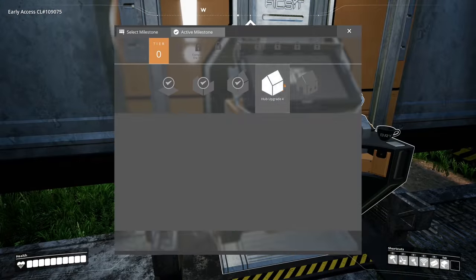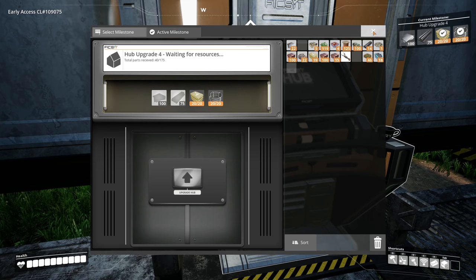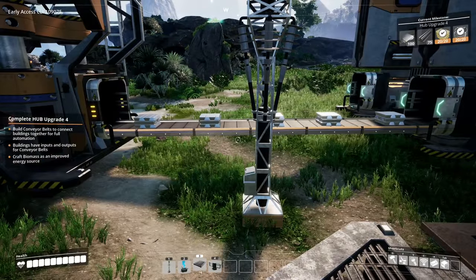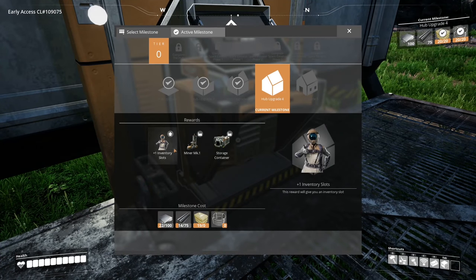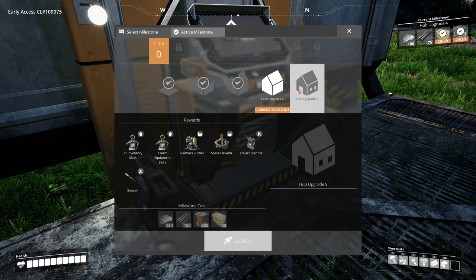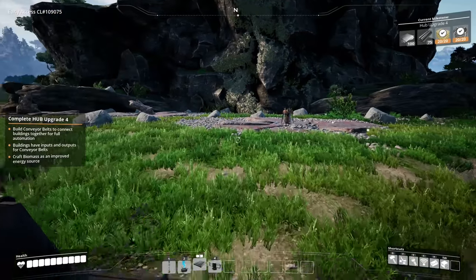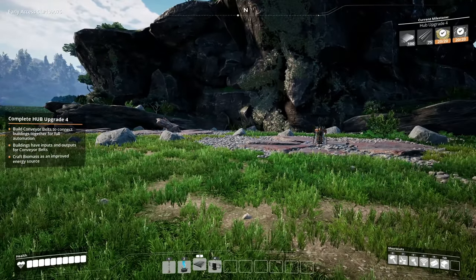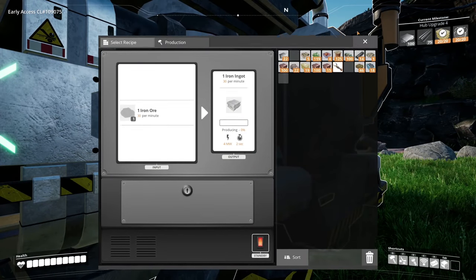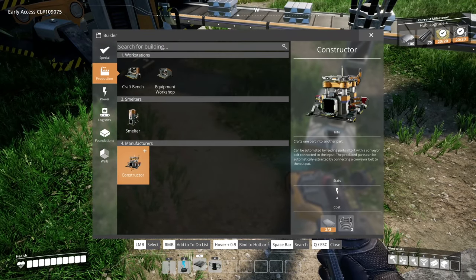From what I've heard, we're going to have to pretty much redo our factory for the update, so we'll have to see. We're going to need a bunch of rods and plates. I should get another constructor for rods. Will we get a splitter yet? Storage container, miner mark one, hub upgrade five — no splitter yet. We'll have to build individual setups for everything; that's fine. A miner and storage container will be super handy.